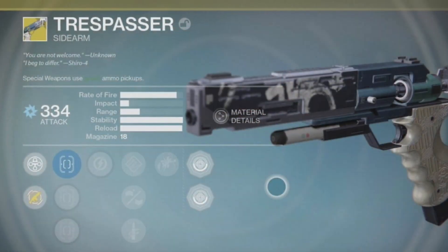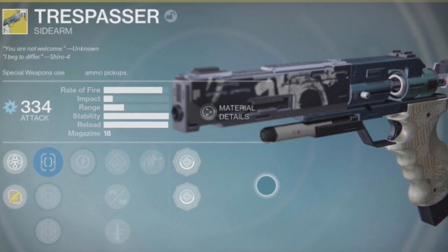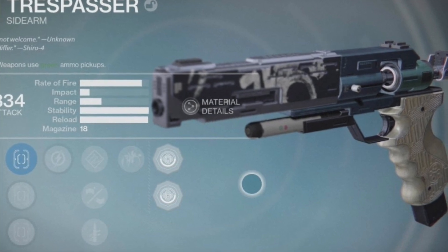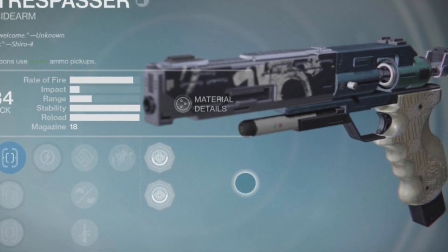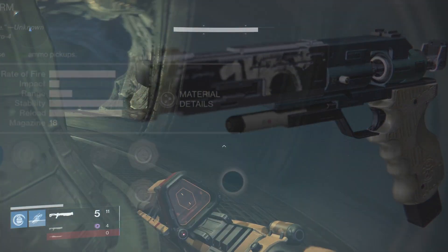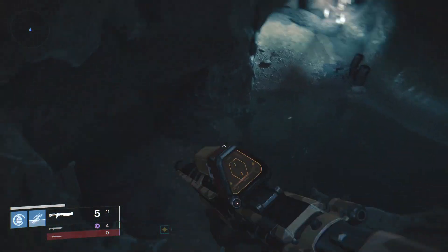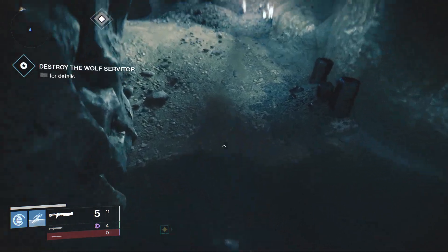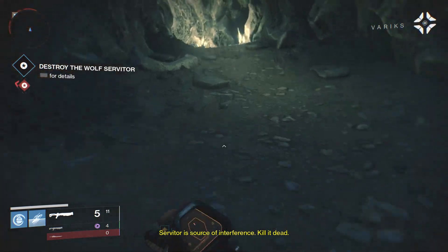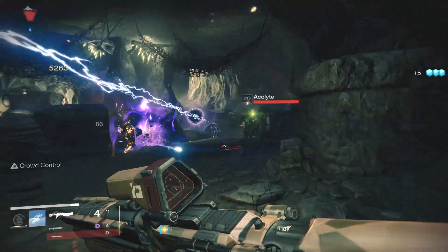The Trespasser exotic sidearm became available, so if you have some spare special exotic weapons hanging around you can pop those and chances are pretty high that you can get a Trespasser exotic sidearm. You can use this in the Crucible or in PvE. I'm waiting until I can use my exotic engrams to get higher light level gear, and an exotic sidearm I don't think is going to be that useful in the raid. It is a new weapon though, and that's pretty exciting.